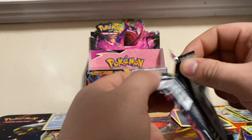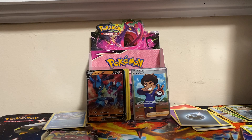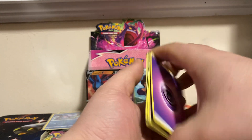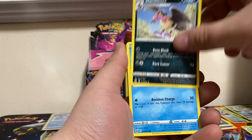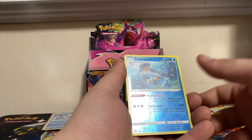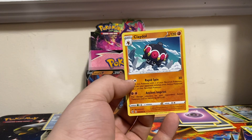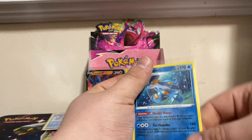So this is pack number — what I assume is seven. Code card, four. We got a Psychic Energy, Chillian, Indeedee, and Kris, Glalie, Mandbuzz, Galarian Darmanitan, Candide, Growlithe, Fletchling, Morpeko. Ooh — definitely sleeving the Reverse Swampert, and a non-holo rare Claydol. But that Swampert though — that's my boy.